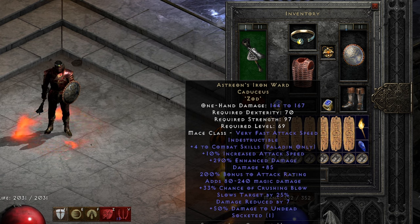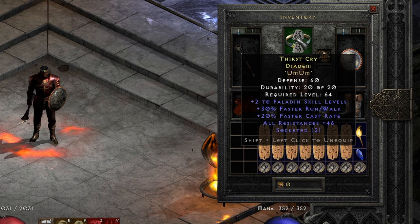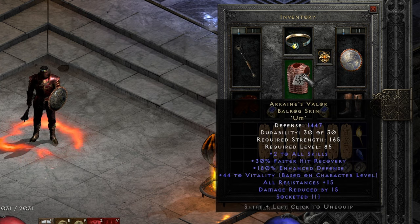Astrion's Iron Ward — this is the item that GGM recommends for his Nerdstar Smiter. It's a 220 circlet with 30 faster run/walk, and I put a couple of Ums to overcap my resists, as I want to go to Uber Tristram with this guy. Arcane Valor is an Elite base item which provides additional all skills, and again I put another Um to overcap my resists.